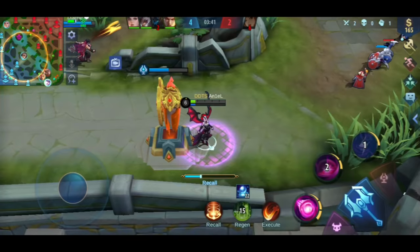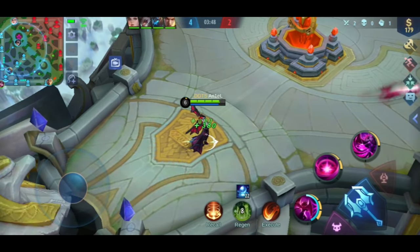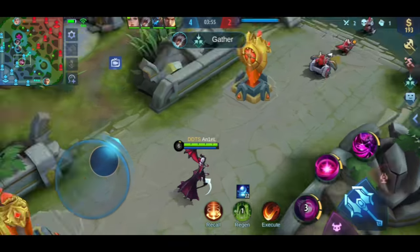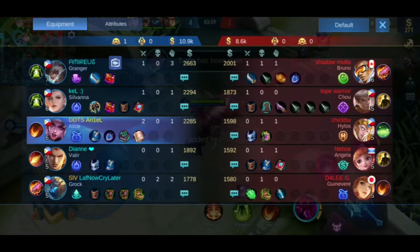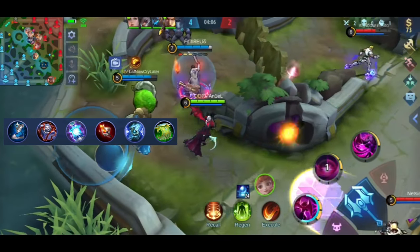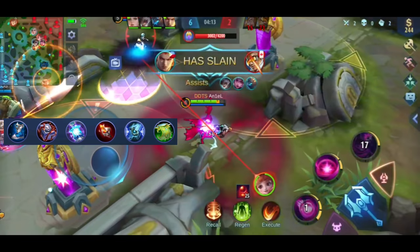One of Alice's problems as a side lane is mana — when you don't get blue buff, you'll lose mana fast. That's why it's good to have mystery shop to get enchanted talisman again. For Alice's item build to sustain mana, you'll get more cooldown reduction and HP. This is the full item build for Alice side lane. Once you've locked your items and got 50 stacks, you can change your boots to Holy Crystal or Blood Wings.